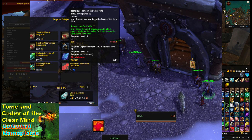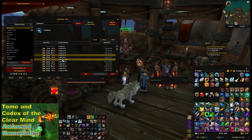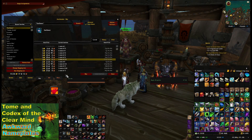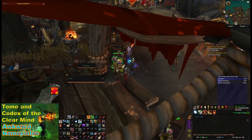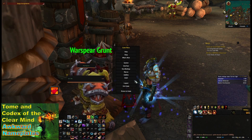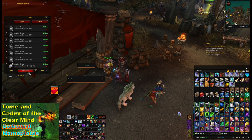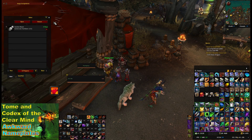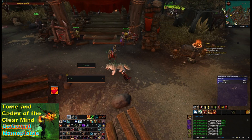You can get that pattern from the quartermaster just outside the main building in your garrison. It's an inscription pattern, and you only need inscription level one to use it. So if you've got a free profession slot, learn inscription, go get the pattern, and start using it. A lot of people raiding this expansion likely have alts with free profession slots.